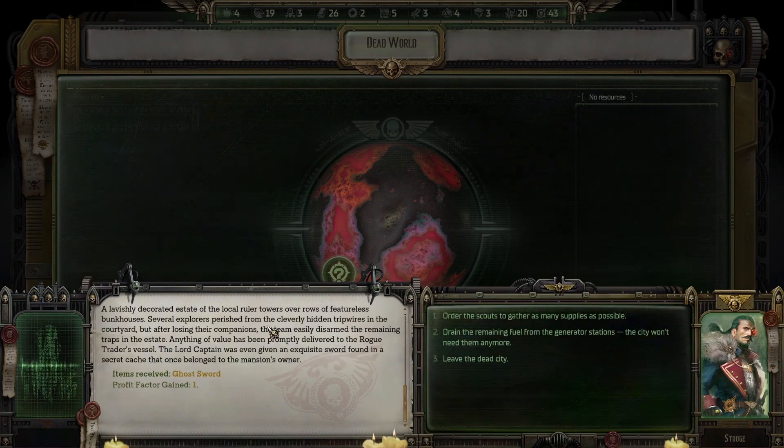A lavishly decorated estate of the local ruler towers over rows of featureless bunkhouses. Several explorers perished from cleverly hidden tripwires in the courtyard, but the team disarmed the remaining traps. Anything of value was promptly delivered to the rogue trader's vessel. The lord captain was given an exquisite sword found in a secret cage that once belonged to the mansion's owner. Ghost sword and profit factor one.